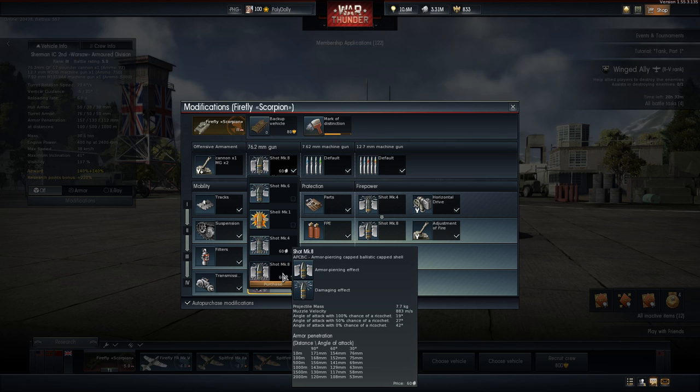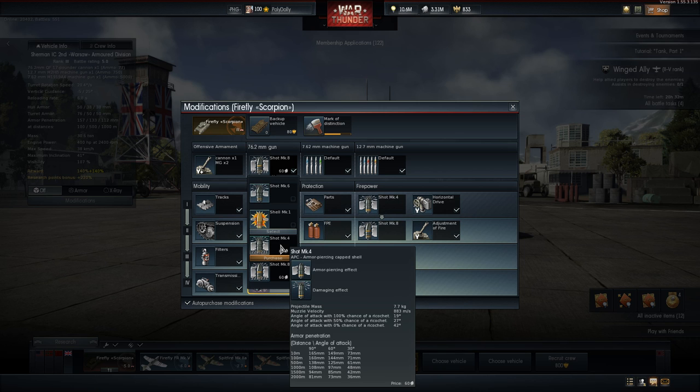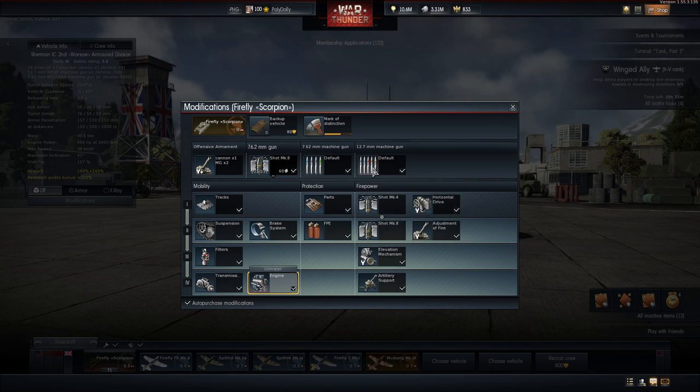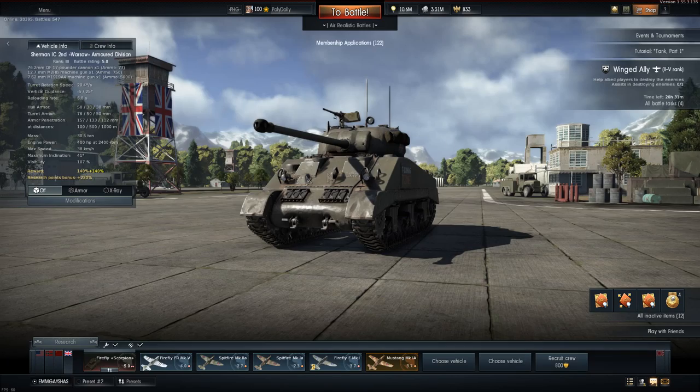I believe the APCBC will have better shrapneling than the normal AP round or the armor-piercing cap shell. This one is better at penetrating angles because of its cap shell — it's able to nudge into that T-34 angled armor and be directed into the tank. But I'm going to rely heavily on the Shot Mark 8 for this game. We have a 30 cal and a 50 cal — I think everything's ready to go.